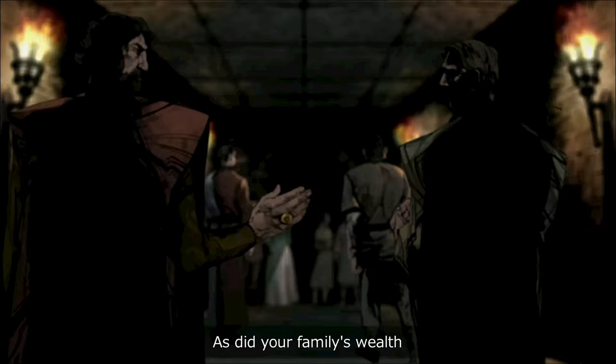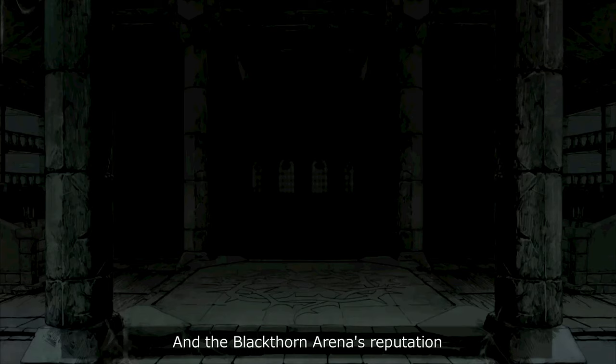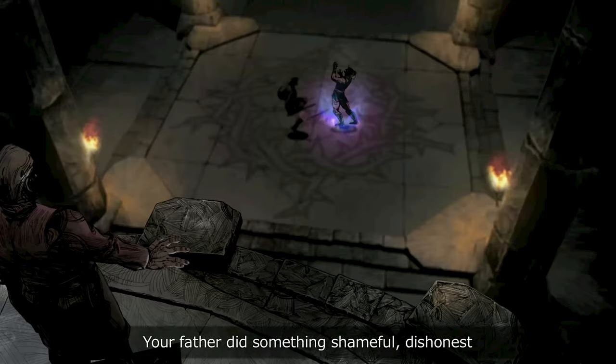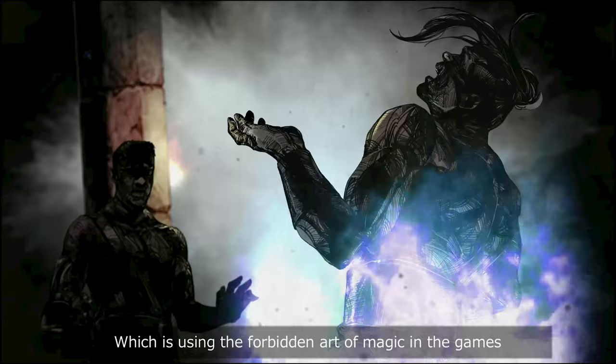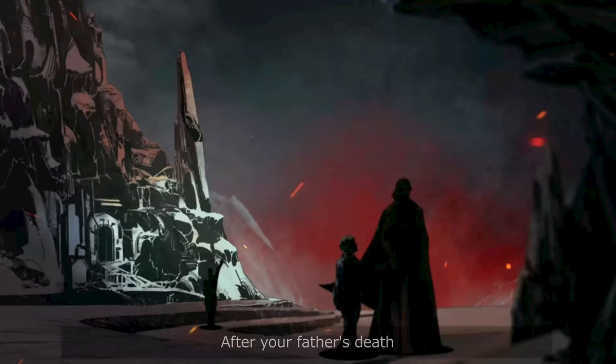While under your grandfather's rule, the arena's fame reached its zenith, as did your family's wealth. Then it fell under the care of your father. He proved to be unfit, and the Blackthorn Arena's reputation and popularity declined irreversibly. To save the crumbling family business, your father did something shameful, dishonest, and unacceptable to his peers — using the forbidden art of magic in the games. His trick was discovered, and he was killed by assassins from other arenas.